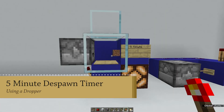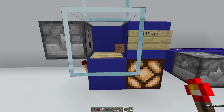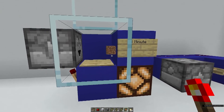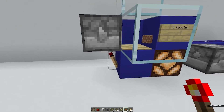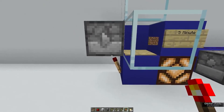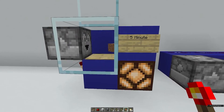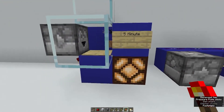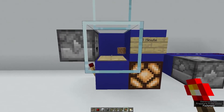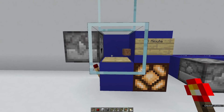This clock makes use of items despawning every 5 minutes. As you can see, we have a dirt block hovering over a wooden pressure plate. As soon as this one despawns, it is going to activate the redstone torch down here, and a new block is going to shoot out. And there you go — another one was shot out, and the clock is restarting at 5 minutes.